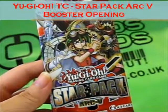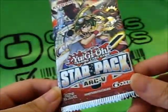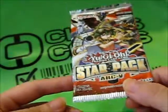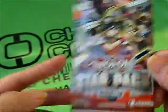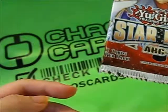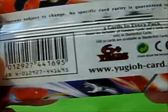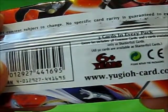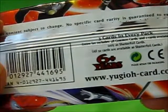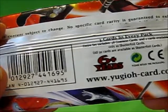Ruth here, and I am going to open this Yu-Gi-Oh! Star Pack Arc V — however you want to say it. I haven't actually opened one of these before. First edition, English, and it has three cards per pack. It says the entire set includes 48 commons and two cards available only as Shatterfoil cards. All 50 cards are available as Shatterfoil.